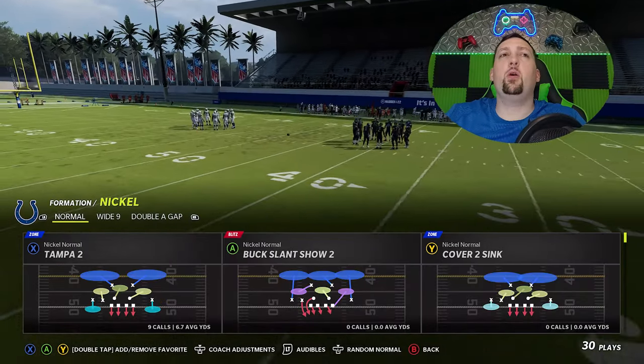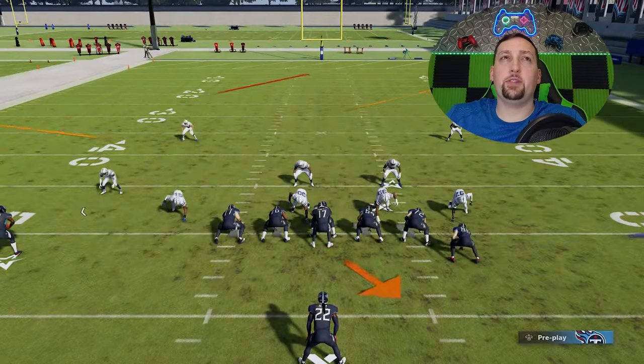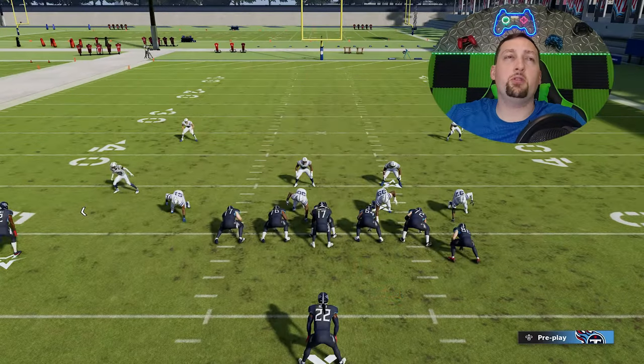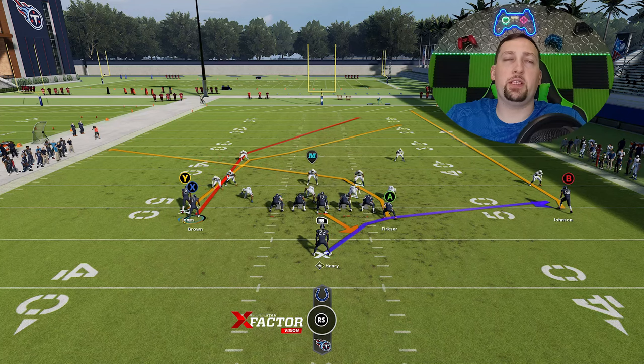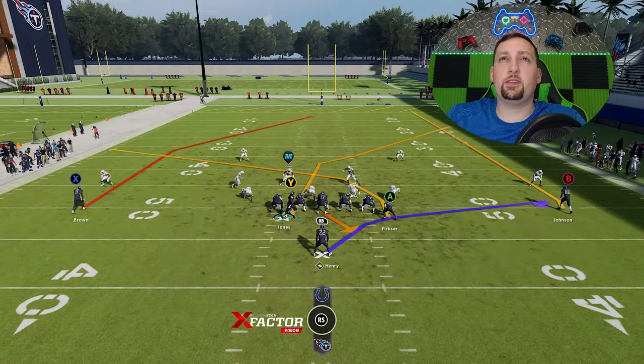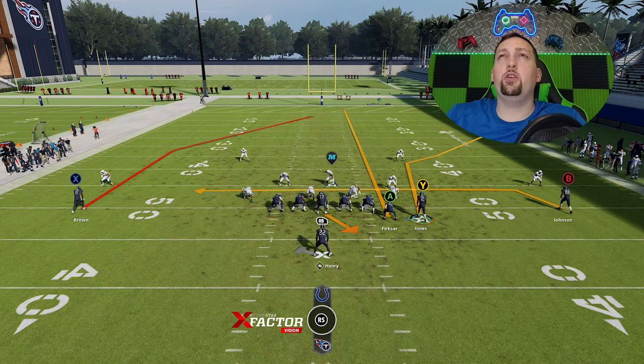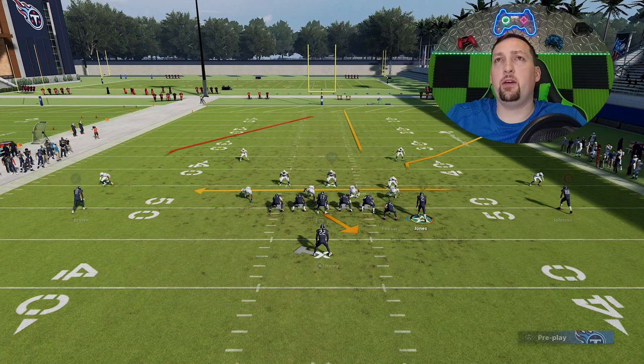Let's go and pick the PA Corner Post. On the defensive side, we're going to start off with Tampa 2. Against cover 2, I'm going to put the A route on a streak and put the B route on a drag, and block my running back. You can also put your B route on a slant if you want a better check down than the drag, but the drag is fine. You're going to see how this Y route here gets outside of the coverage of the cornerback. I'm blocking my running back because I want a little extra pass pro, but this is a very good defensive line.